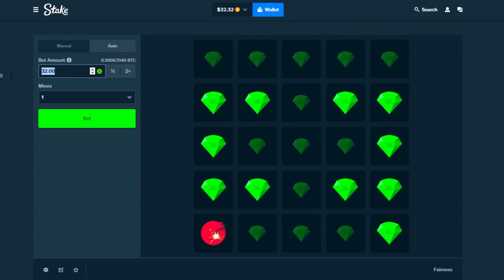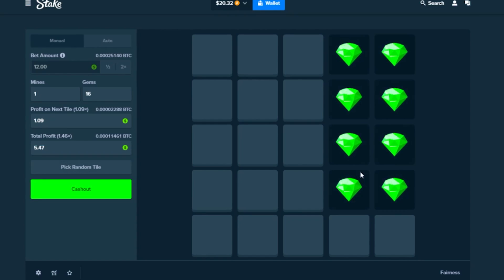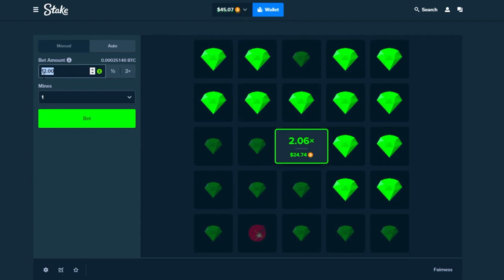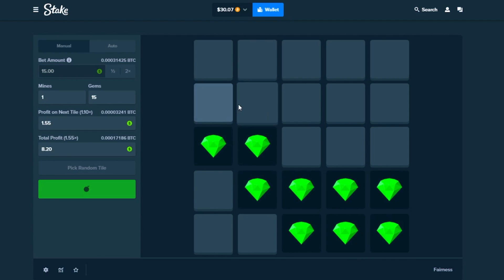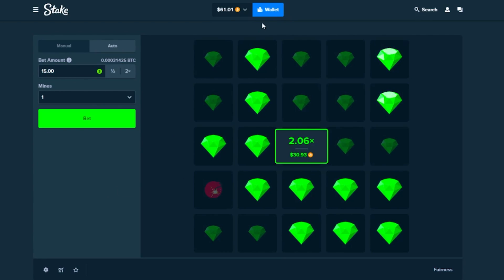Down to $12, going all-in again. One, two, three, four — managed to work somehow — cash it out. We're at $45. Trying $15 this time, clicking everywhere: six, three, two — almost there, two more — cash it out. We're at $61.